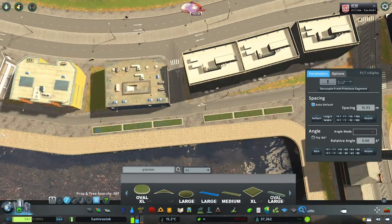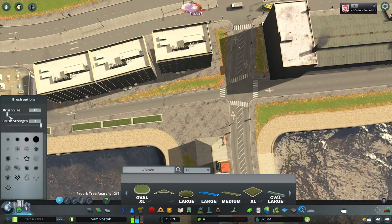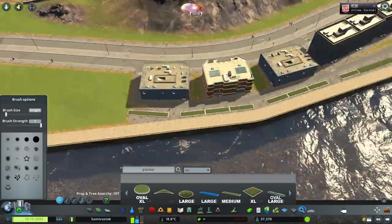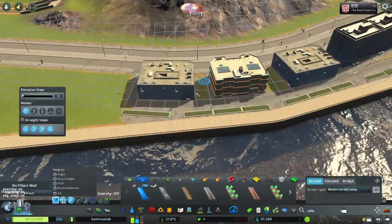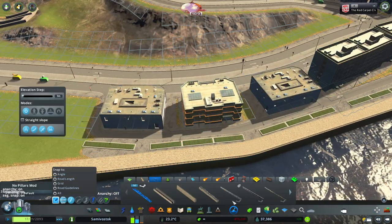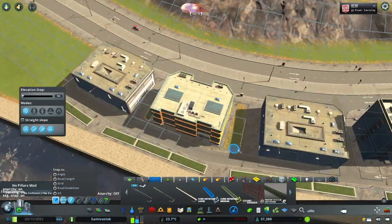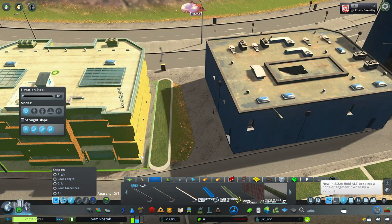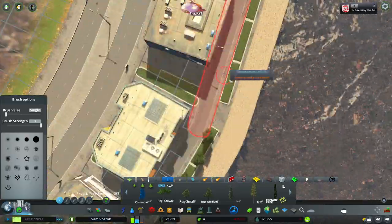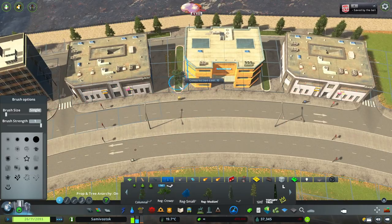These are the office buildings — a bit nicer, with some planters and trees. There are three main intersections on that main road and I actually do timed traffic lights for all three, making them all the same. Hopefully I remember at the end of the video to show you guys how that works. I thought it was really helpful to make sure the timed traffic lights will be working fine without me always having to come over and check — it's a peace of mind type thing.